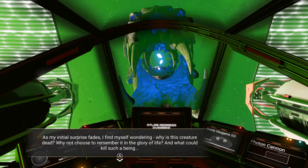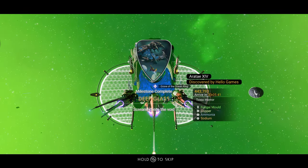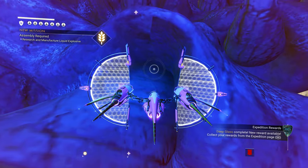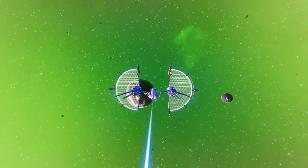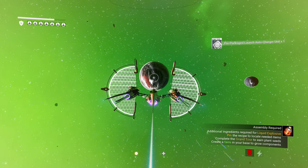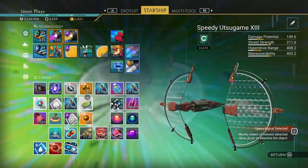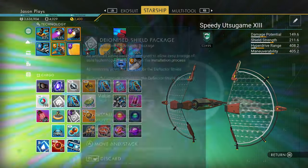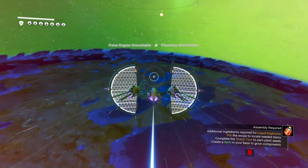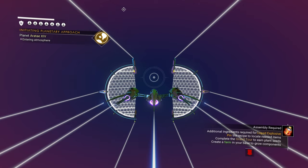The memory reads: 'I cannot help but grasp at the sheer size of the titan dwelling within this memory. Illusion or not, I am glad it is only bones. As my initial surprise fades, I find myself wondering - why is this creature dead? Why not choose to remember it in the glory of life? What could kill such a being? But the bones do not answer my questions, they merely exist.' That memory is done. Now we need pugnium, so we'll need to take out some sentinels eventually. Let's get to the fungal mold planet.